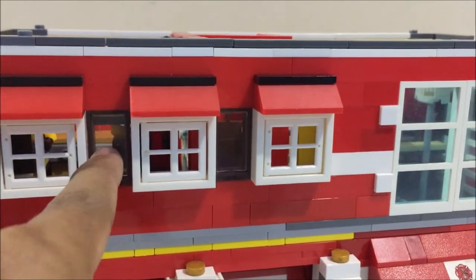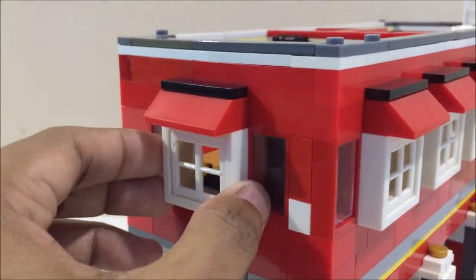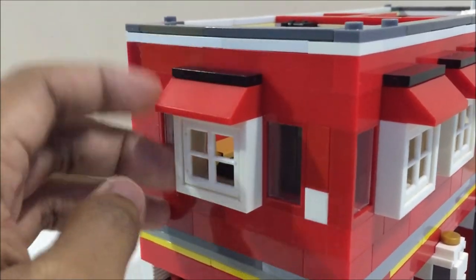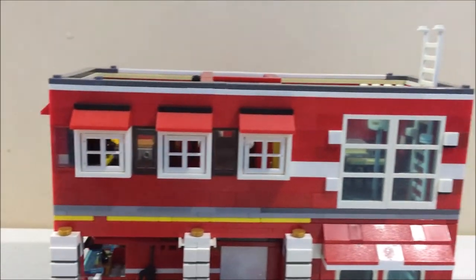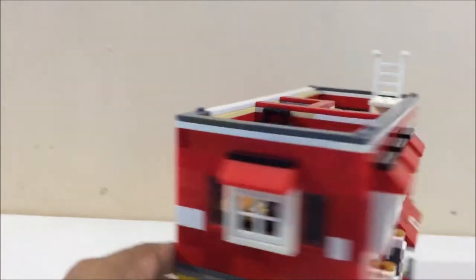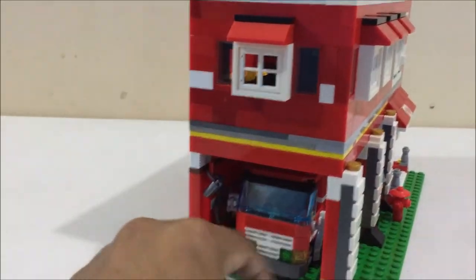These are also windows — you can see the inside. On the left side, there is the same window configuration with awning and tiles on top. The back is a straightforward wall because it will be butted up against a real wall.